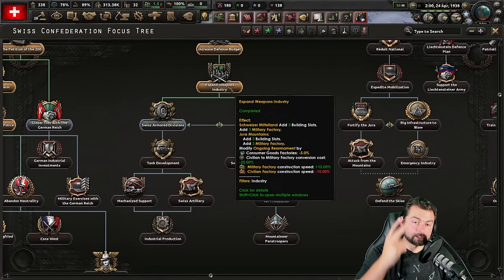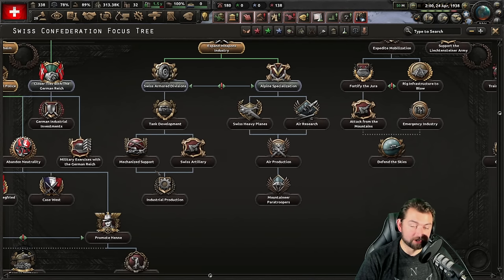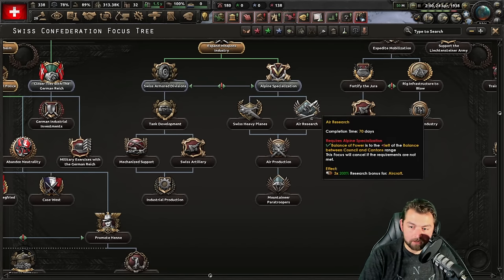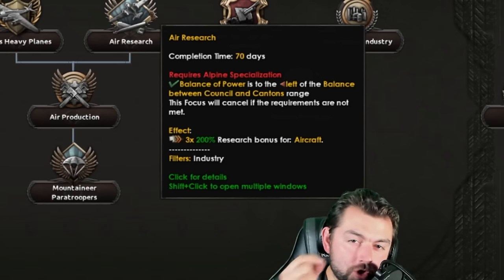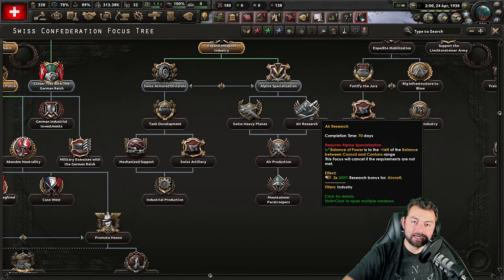Now that we've expanded the weapons industry, you're going to get two options. You can either focus on Swiss armor divisions and everything over here focuses on land development. But because we're already getting all these insane bonuses to air, why not just double down on all of it and get — what's this? Three 200% research bonuses to aircraft? Well hey, don't mind if I do.